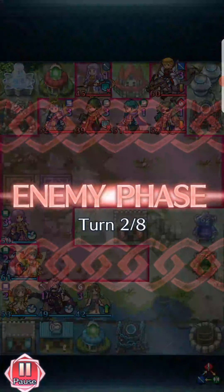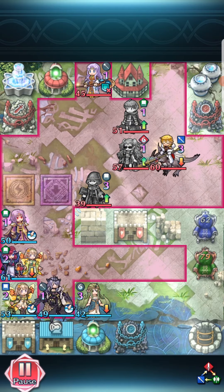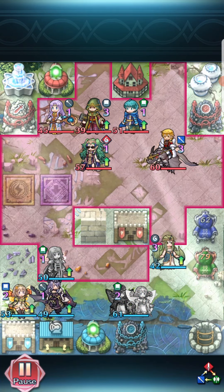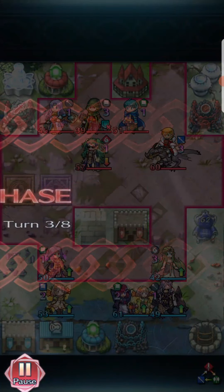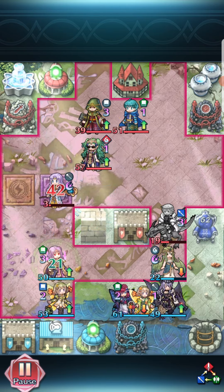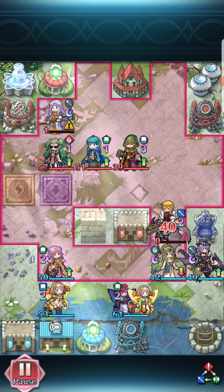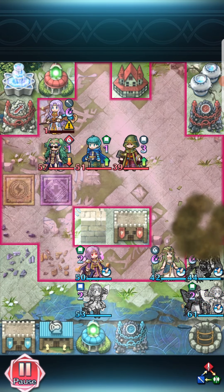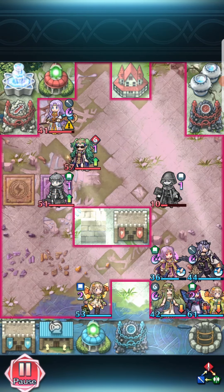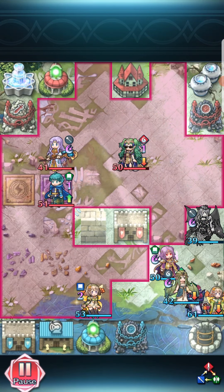Just because Renee isn't the strongest unit offensively — she can take a hit, but she's not the biggest hitter. So there's a lot of matches and I'm just going to leave the animations off for now. Then we set up, and here they are going to bait Sarah. And since she doesn't have Quick Repulse, she's able to take that hit. Meanwhile, Eldigan gets taken out by Camilla.